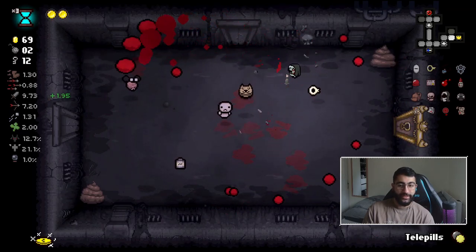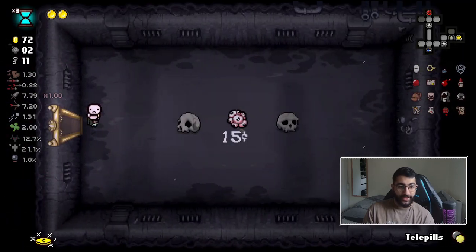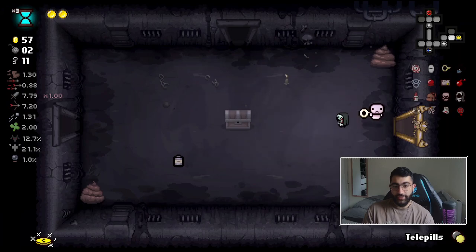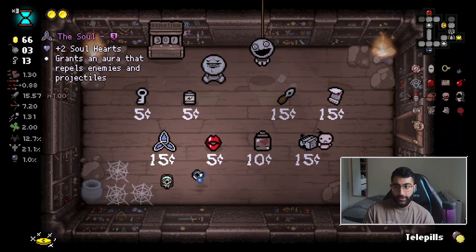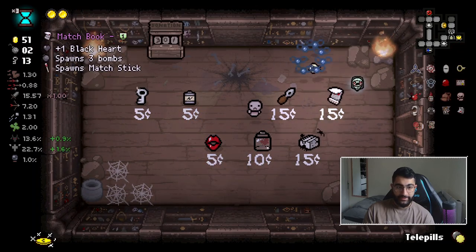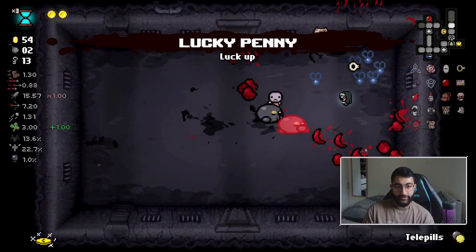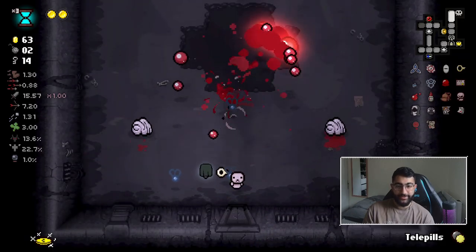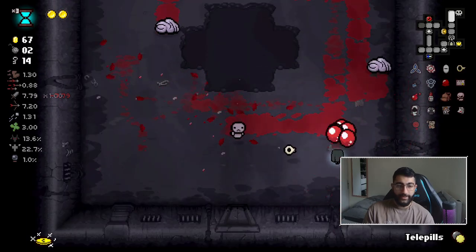Jawbreaker is really good but not something I can switch my counterfeit penny for. Once we got the planetarium, there's no guilt in going to the item room as standard Keeper - it's actually pretty cool, means I'll shoot randomly some more tears, which I'm not gonna complain about. Shop - I'll buy the mind, pretty decent. We can keep going - I'm pretty good on money.